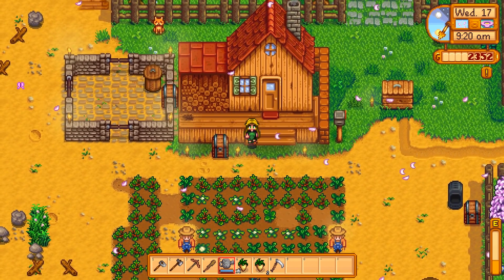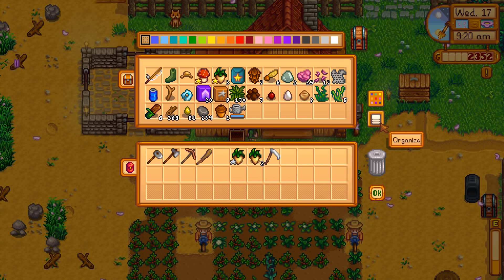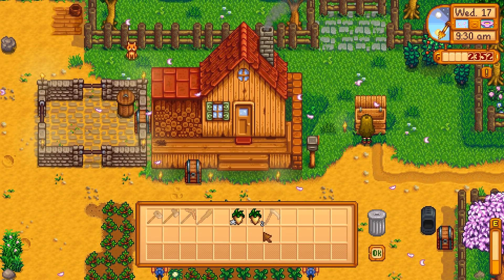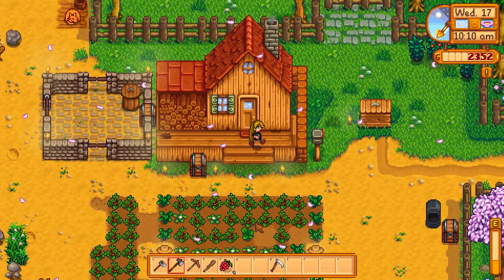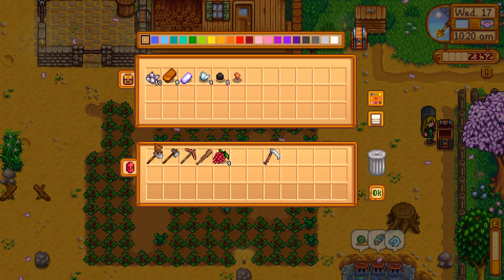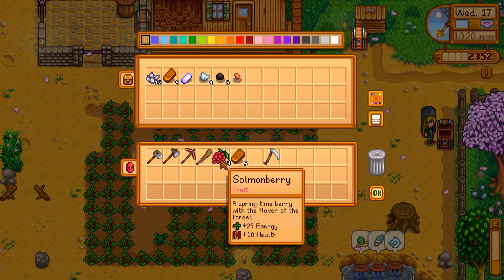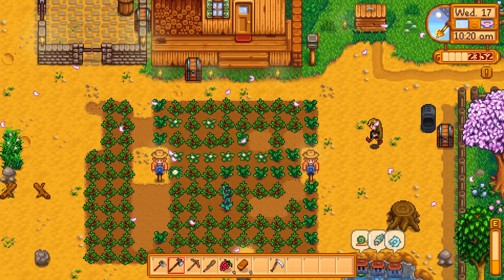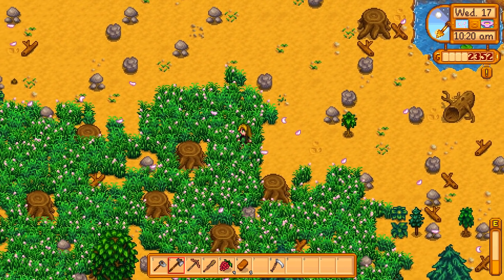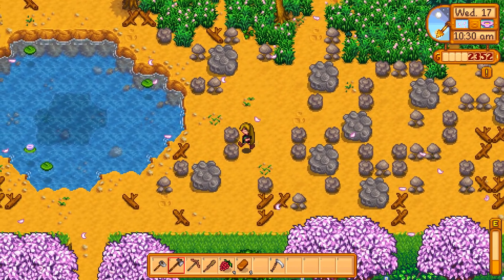I can't wait for our first batch of strawberries to come through. Put the watering can away. We will sell our little bits. I upgraded my axe today - yes! I'm going to go through the bottom and see if we can get any forageables. Drop this off to Clint and then just go rummage for stuff.